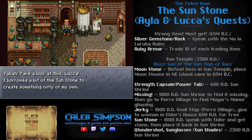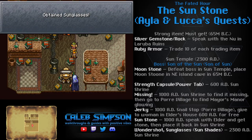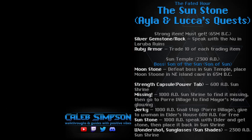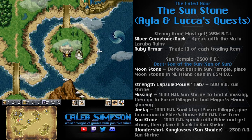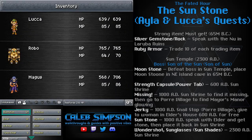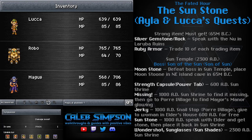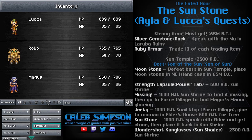Then Tabin will show up and give us the sunglasses, otherwise known as the sunshades. The tooltip is very vague, but what it does is boost your physical and magical damage by 20% when worn — it's an accessory. One quick note: it's very important that you do Luca's side quest before you do Marle's. The reason is that we want to have the sunstone in our inventory after completing this quest, because then we can use it to get additional items at the very end of Marle's side quest. If you complete Marle's first, you'll miss out on those potential items. So do Luca's side quest first.